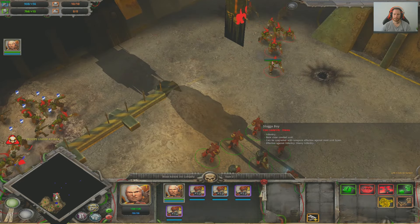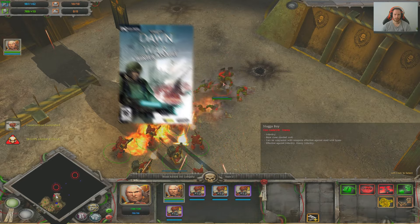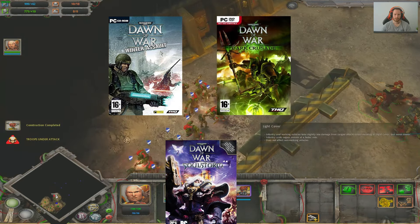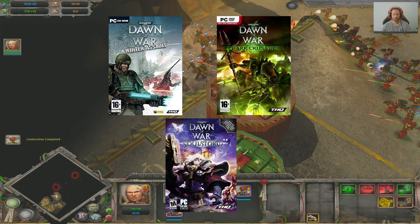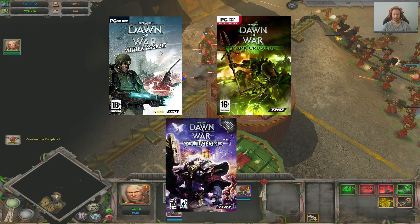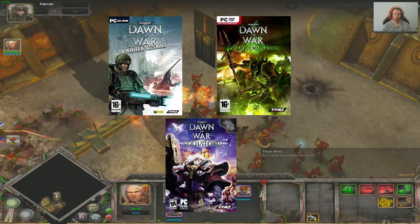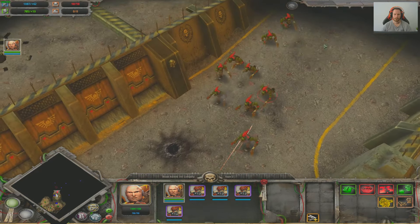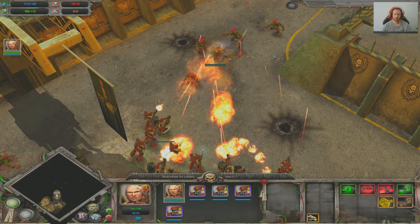Speaking of expansions, let's talk about those. The three expansions for Dawn of War — Winter Assault, Dark Crusade, and Soulstorm — each add their own unique twist to the game. Winter Assault introduces the Imperial Guard faction. Dark Crusade brings in the Necrons and the Tau. And Soulstorm expands the roster with the Sisters of Battle and the Dark Eldar. With each expansion, the gameplay evolves, offering new strategies and challenges to overcome.